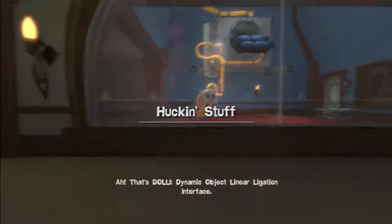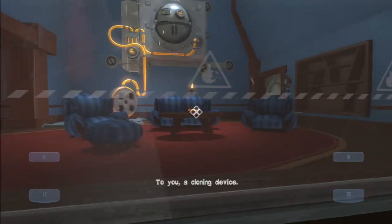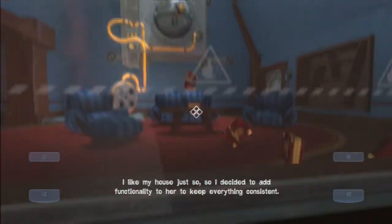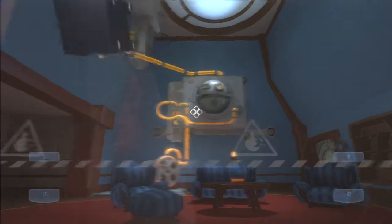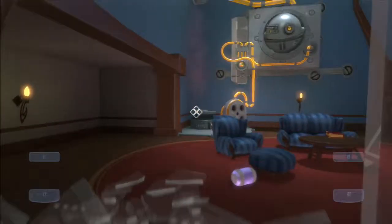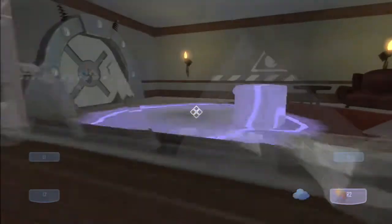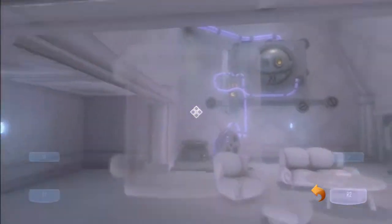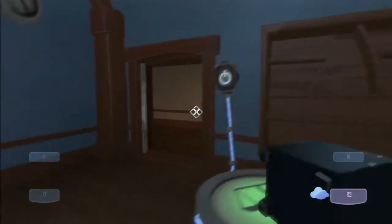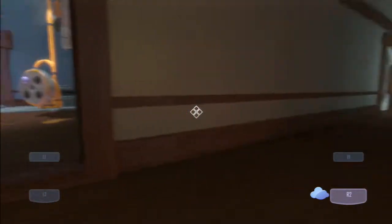Ah, that's Dolly — Dynamic Object Linear Ligation Interface. To you, a cloning device. I like my house just so, so I decided to add functionality. Why do you have so much Baywatch? Oh my god. Why are you willing to throw stuff at me? Oh look, a battery. Let's flip the dimensions and go over here — oh, there's a switch over there, let's press it. And you cannot take that battery with you, by the way. So let's move on.